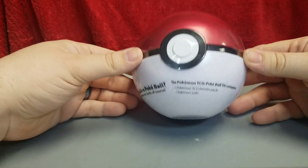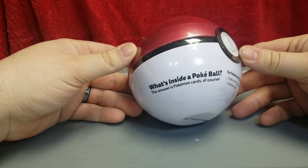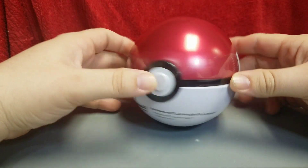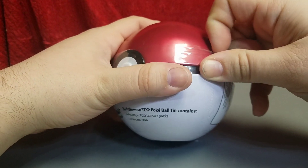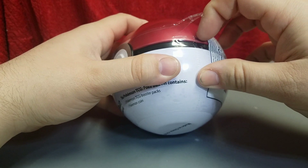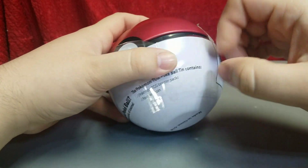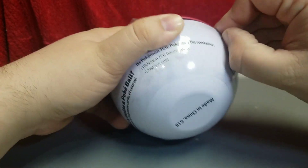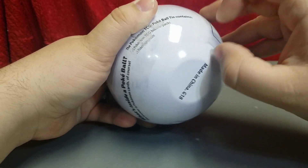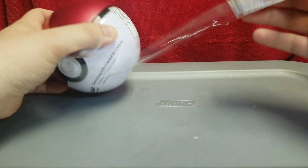So what is this? This is a Pokeball, obviously. What's inside the Pokeball? Pokemon cards, of course. We have three Pokemon TCG Booster Packs and one Pokemon Coin. So far with these coins I've been getting the Solgaleo coin, and I'm hoping to get something different. Will I get something different? I don't know — it all depends on luck and what coins they have in these sets.